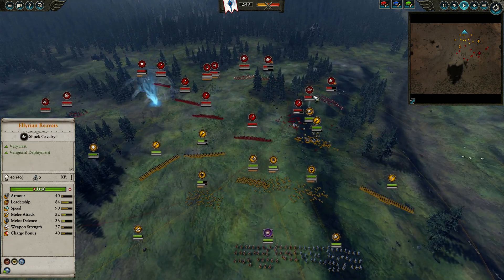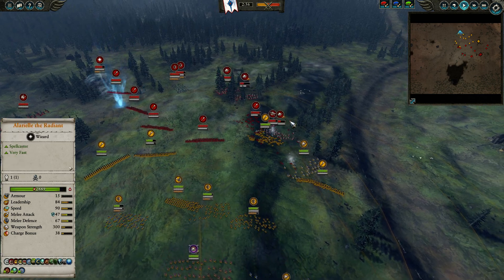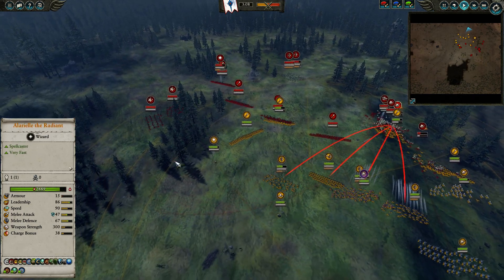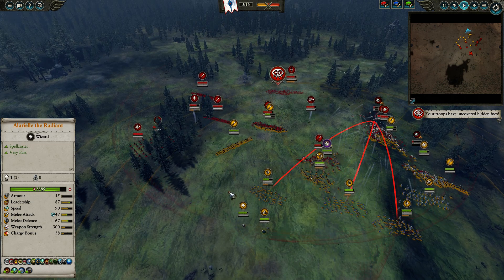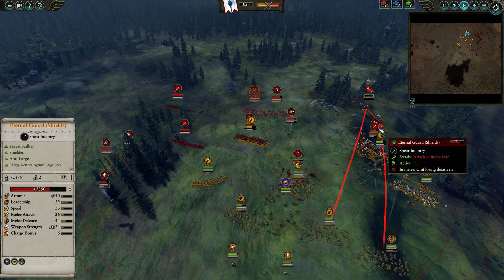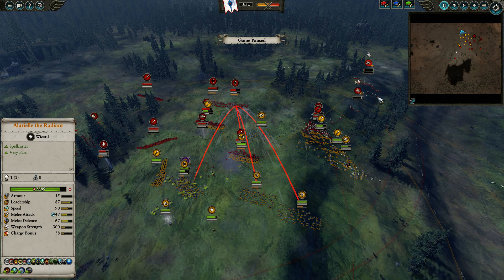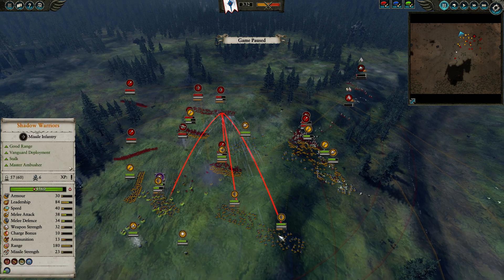I got a nice charge. He immediately pulls back. I send in the Spearmen to prevent the Glade Riders from getting more damage, and my opponent pops Earthblood. The Stag Knights are moving down my left flank. I position my Spearmen and send the Lothern Sea Guard to hold up the Eternal Guard. On the right flank I've done a really good job sending in the Dragon Princes — already crushed one unit of Glade Riders that was already pretty low due to the skirmishing from my Shadow Warriors. Two units of Spears will beat this one unit of Eternal Guard.